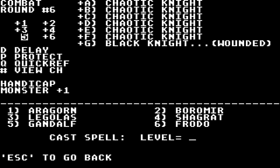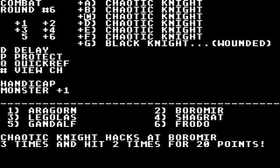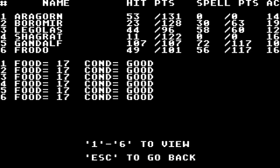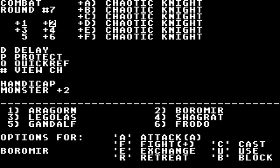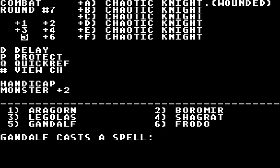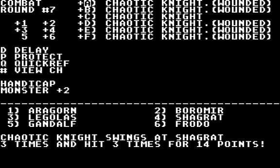Oh right, I have invisibility — why am I not using that? Legolas shoot G, fight G. People are still not dying, which is very surprising. Heal Shagrath, cast 2-1 on 4. Boromir fight G. You have been hit by so much damage I have no idea how you're surviving. Gandalf, cast Weaken 3-7 — the damage won't hold but the AC reduction should make them easier to hit.